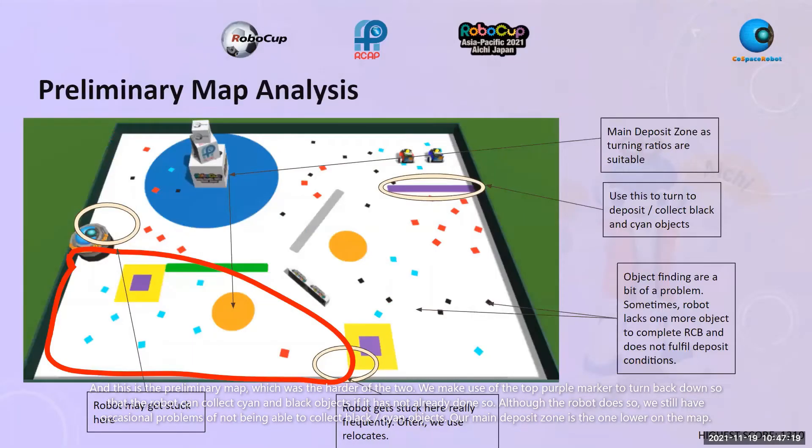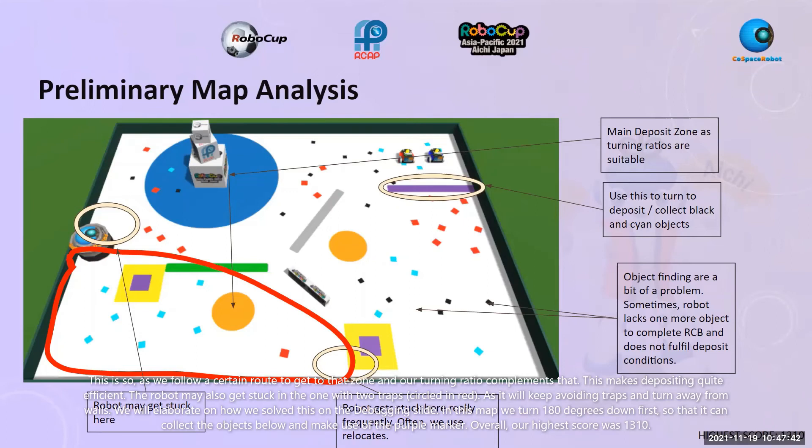This is the preliminary map, which was the harder of the two. We make use of the top purple marker to turn back down so the robot can collect cyan and black objects if it has not already done so. We still have occasional problems collecting black or cyan objects. Our main deposit zone is the lower one on the map, as we follow a certain route to get there and our turning ratio complements it, making depositing quite efficient. The robot may also get stuck in the area with two traps circled in red. We turn 180 degrees down first so it can collect the objects below and make use of the purple marker. Overall, our highest score is 1,310.